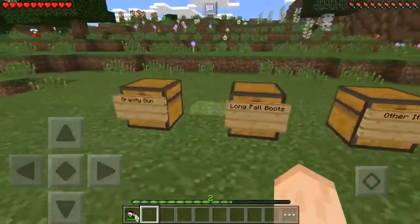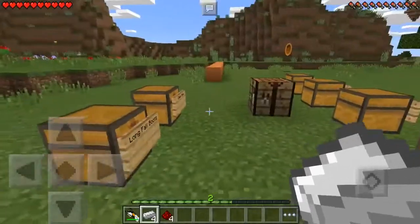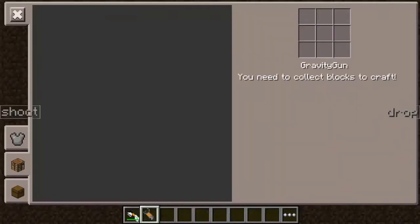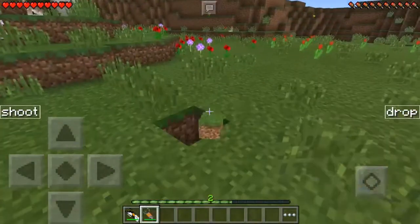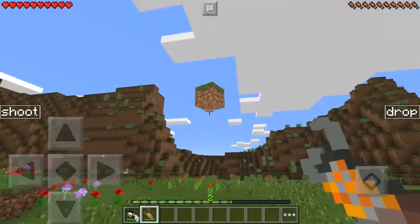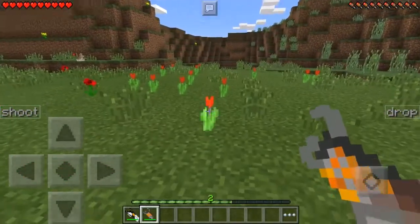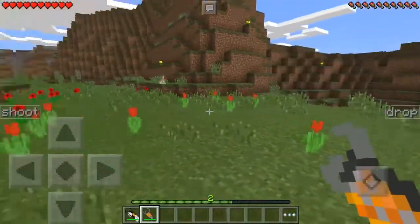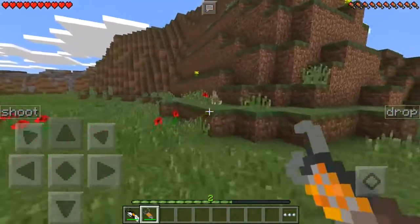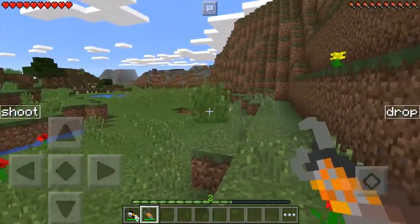Next up we have the gravity gun — I mentioned it earlier. You will need 4 iron ingots and 4 redstone, and you get this gravity gun. This is quite different because this one can actually shoot stuff, unlike the other one. Let's pick up this rabbit — get over here — I'll shoot you with this grass block. That's pretty cool!